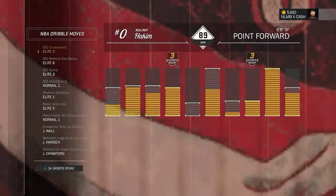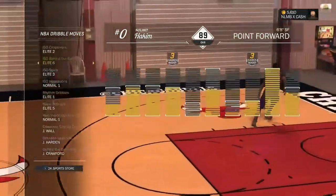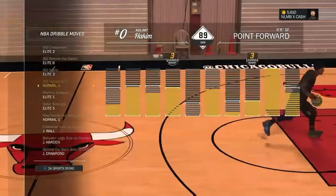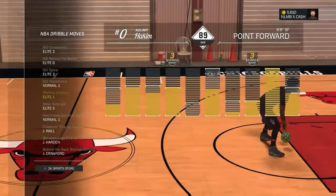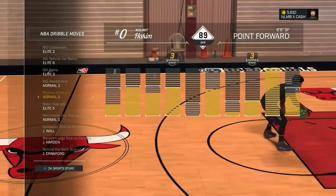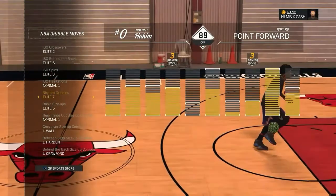Let me show you my dribble moves. Got Elite 2 crossover — been the same one since day one. After Elite 6, behind the back, and the Elite 3 spin — keep the same. I usually use Elite 1 now, but sometimes I use Normal 5 or Kemba Walker.